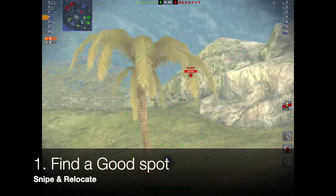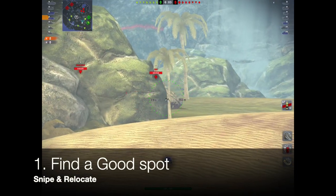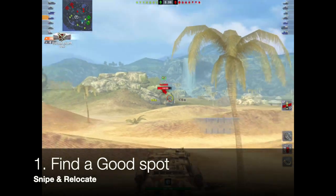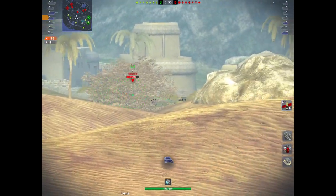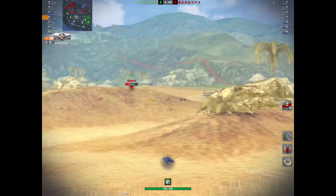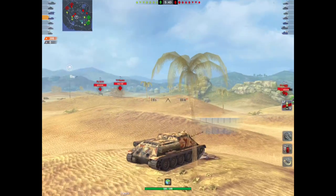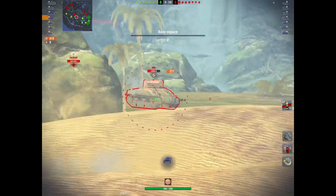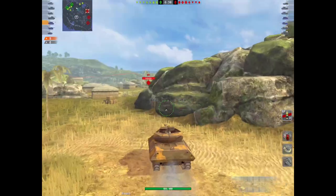The first tip in playing a TD — and this applies to all TDs regardless of what they are — is find a good position. You are primarily a sniper and like all good snipers you stay and then you relocate. Don't stay in the same spot forever. You will get seen and you will get wasted because as soon as you fire that gun it's like raising a flag. Find a good position, shoot, and then relocate.